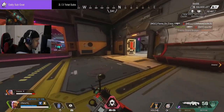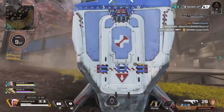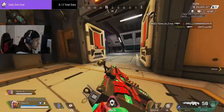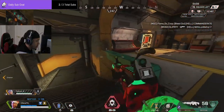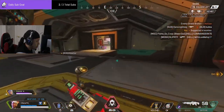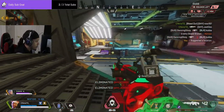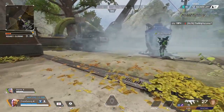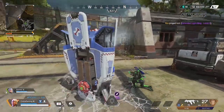When it comes to Lifeline's ultimate, it had a few tweaks. The blue beam now only shows up after the care package has dropped, which helps avoid revealing your position. The care package itself gives you really nice upgrades — things like a gold mag, gold armor, and heals.